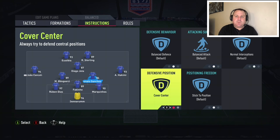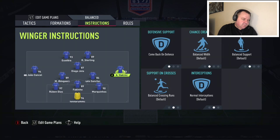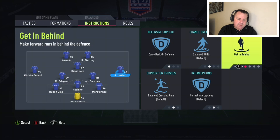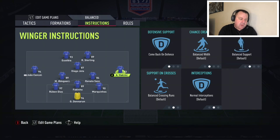Over to the wingers — wing backs, whatever you want to call them. It's the same for both, and I have them come back on defence, because I don't want to get crucified down the wings, but equally they will still get involved in attack a lot. With players like Hakimi or Cancelo, they are able to take the ball forward very, very well and they still very much act like wingers. I did consider having them on get behind, but honestly, where people sit back so much, I don't want that — I want the freedom to give them the ball and do what I want.